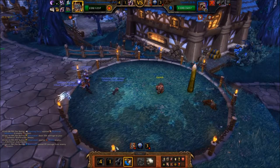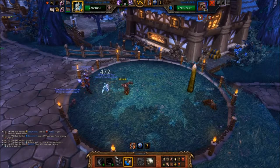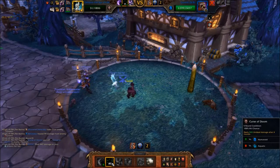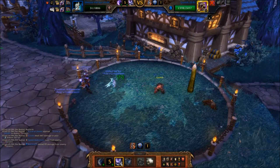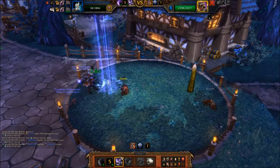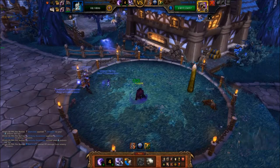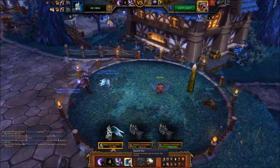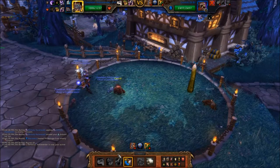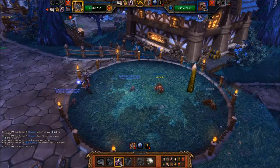Swap in your Unborn Valkyr and cast Curse of Doom followed by Unholy Ascension. Swap in your Zandalari Ankle Render, then bring in your second Zandalari Ankle Render. Cast Black Claw followed by Hunting Party.